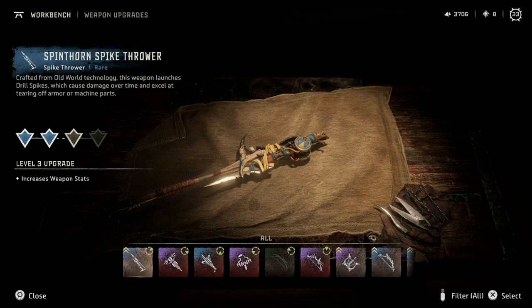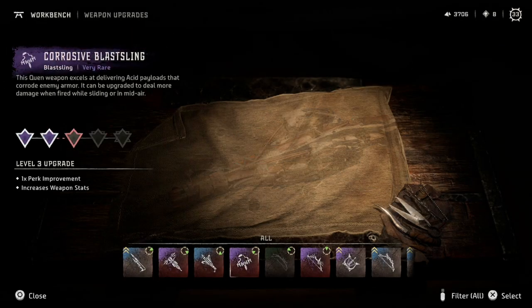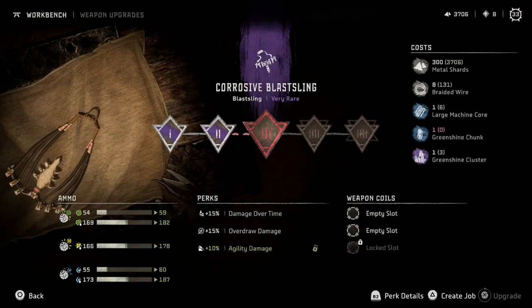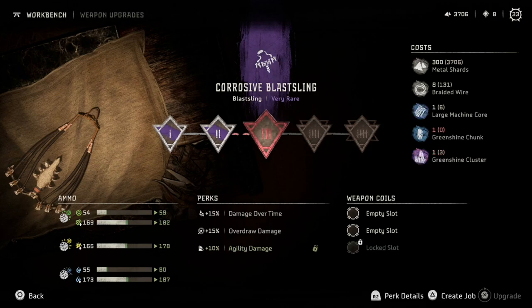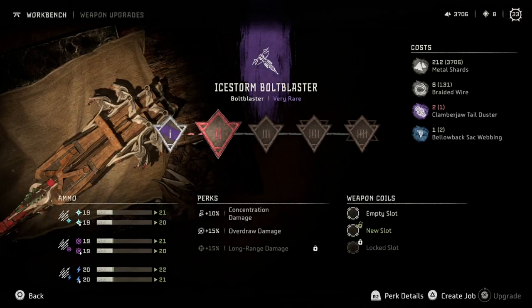Anything to do with the workbench — got anything cool going on here? Could level up this again. I don't want to use the green shine on it because I want to replace it with a purple or an orange at some point. I don't have any green shine chunks — I just need one green shine chunk, and then I'm gonna need a lot more green shine stuff. Hopefully we end up getting a lot of nice green shine stuff from opening up metal flower locations — that would be really nice.